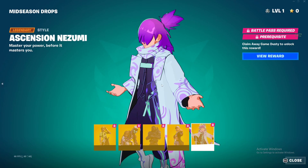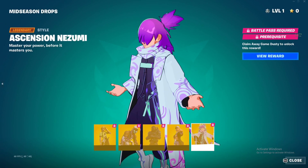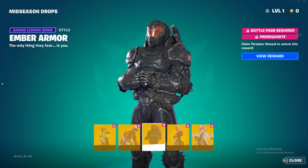Next is the Ascension Nezumi. This one is one of the two legendary skins in the new Fortnite Chapter 4 battle pass. The Nezumi skin has a lot of cool edit styles — others are way darker. There's actually a dark coat you can use with weird eyes all over it, but this mid-season one is called Ascension Nezumi and it is so dope.